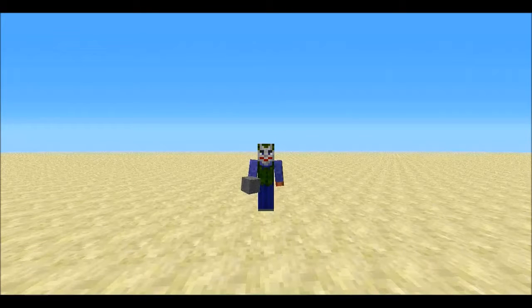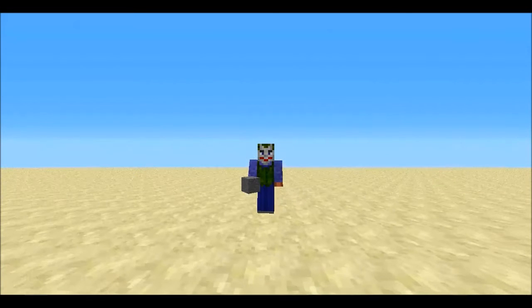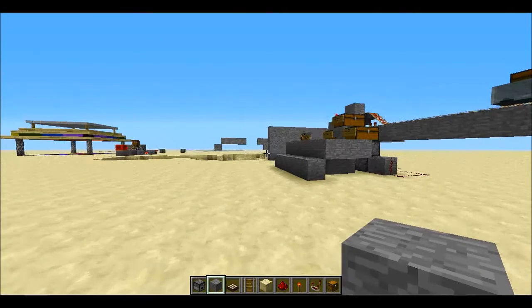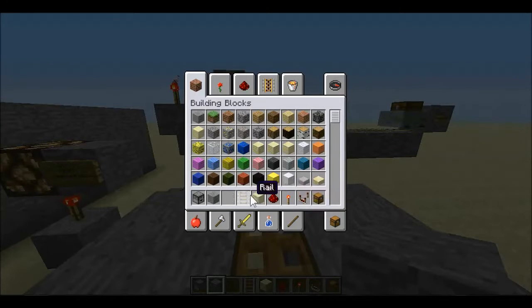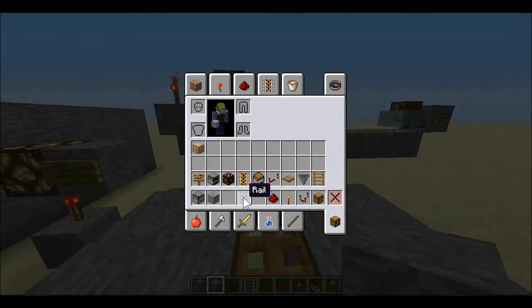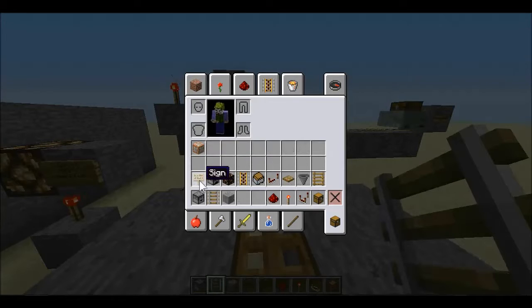Okay guys I'm back and I figured out what we're gonna do for this episode. We are in my creative world and I'm going to show you how I made my auto-smelting thing. This is the basic layout. The things we need are: sign, furnace, redstone lamp, powered rail, minecart with chest, repeater, trapdoor, hopper, ladder, chest, comparator, redstone torch, redstone, smooth stone, rail, and a dropper.